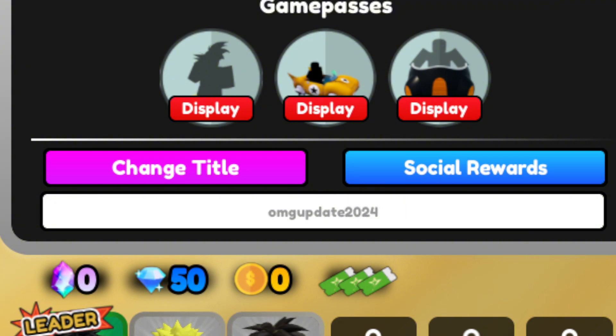The third code is 'omg update 2024'. All codes are shown on screen — you can pause if needed. If codes aren't working, rejoin the server, try a different server, or join a private server. Make sure you meet the level requirement. For this code you need 10 minutes of playtime and be level 80. It gives 240 stardust and 9,000 gems.